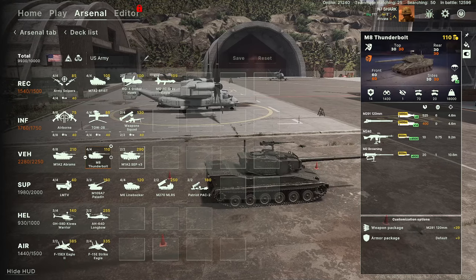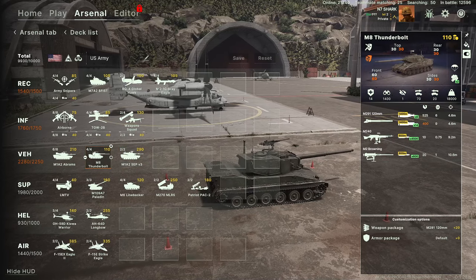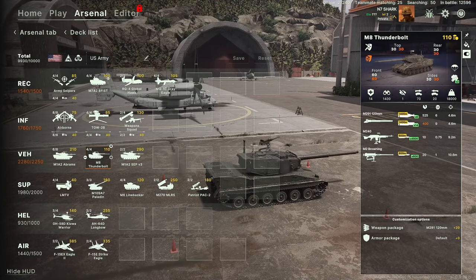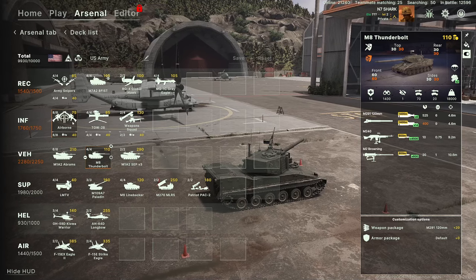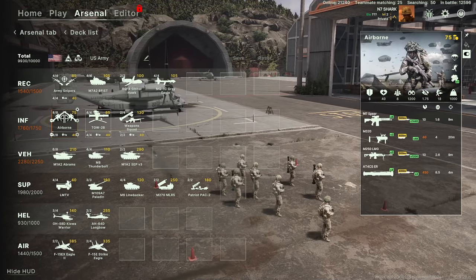From there, I go into vehicles — this is whatever you want to fight with. I have two variants of the Abrams and the M8 Thunderbolt. Basically I just need vehicles to counter the enemy's vehicles and infantry. Always good to have some main line infantry who are decent against everything as long as they have cover and concealment.